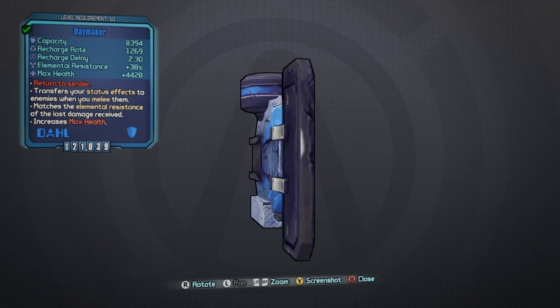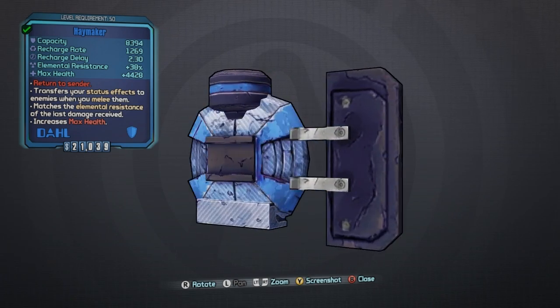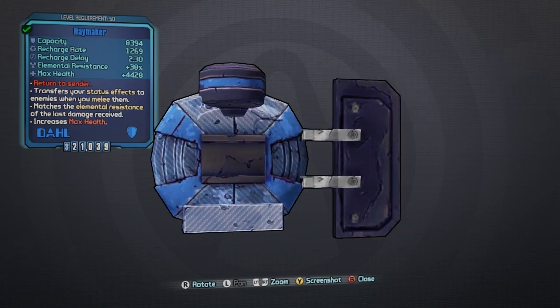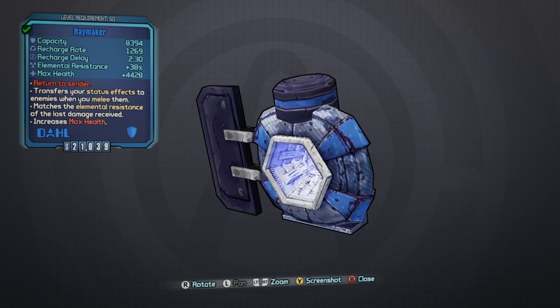What's going on guys, killer6 here with episode 4 of my unique items guide in Borderlands: The Pre-Sequel. Today we're looking at the Haymaker shield. At level 50, the stats on this shield will vary based on the parts it spawns with, but the stats for the one I got break down like this: 8,394 capacity